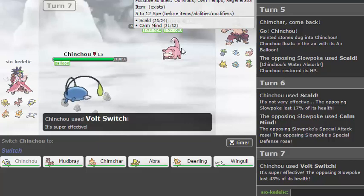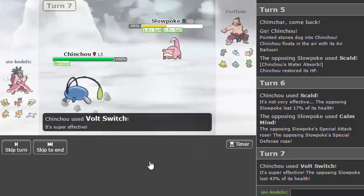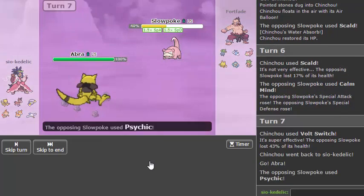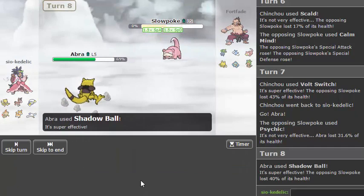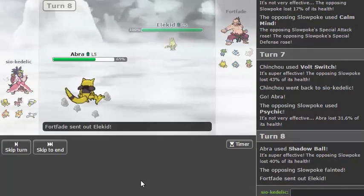I don't really have anything to Volt Switch into — I didn't really think about that, I should have just stayed in. He's probably going for like a Psychic, so my best bet is just go straight to Abra and Shadow Ball this thing back. Okay, he doesn't have a Normal type so Shadow Ball is fine. All right, so I kind of rushed that play but after I thought about it, it came out a little bit better.